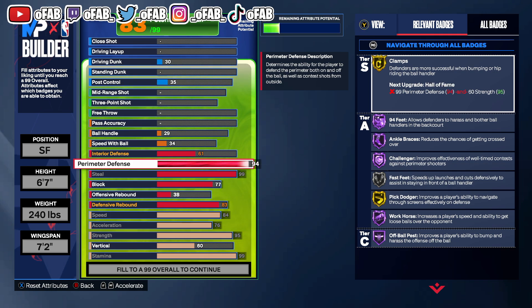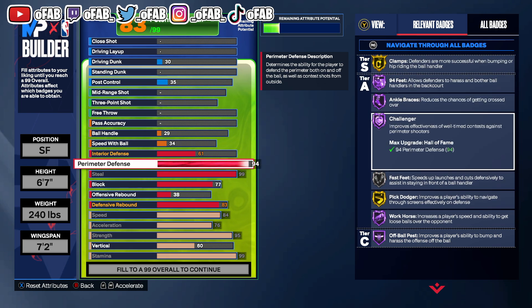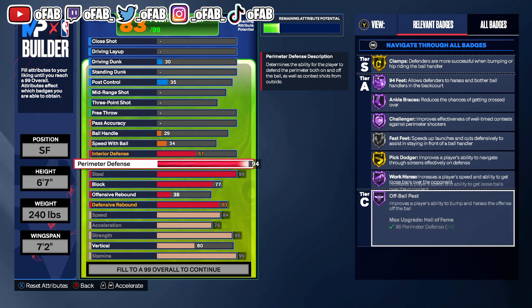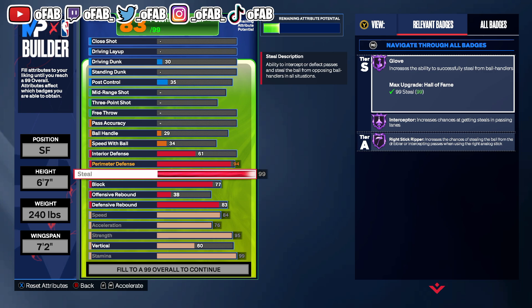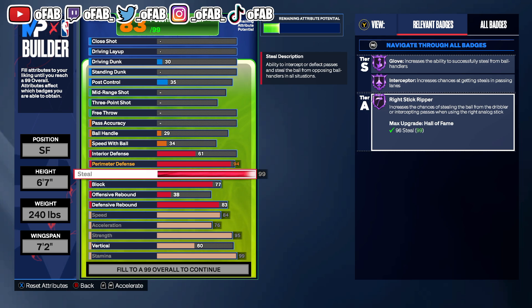94 perimeter gets us all these badges: Gold Clamps, Hall of Fame 94 Feet, Hall of Fame Ankle Braces, Hall of Fame Challenger, Silver Fast Feet, Gold Pick Dodger, Hall of Fame Workhorse, Hall of Fame Off-Ball. Our steal at 99 gets us Hall of Fame Glove, Interceptor, Right Stick Ripper. If you use your right stick on-ball, you'll get a steal every time — 99 steal is very overpowered, it's broken.